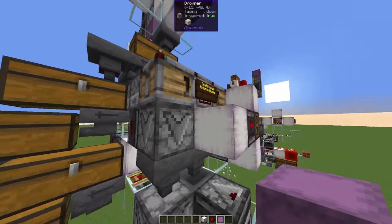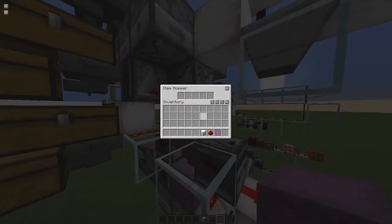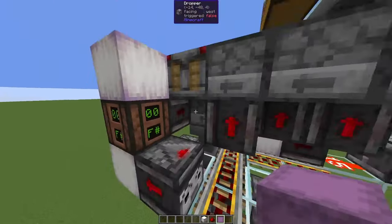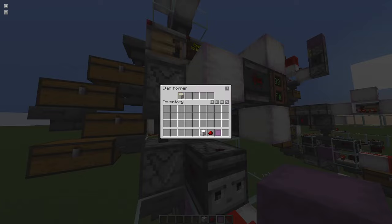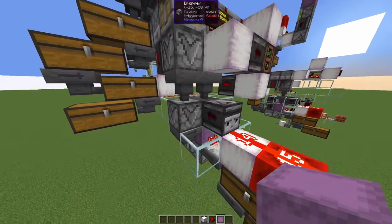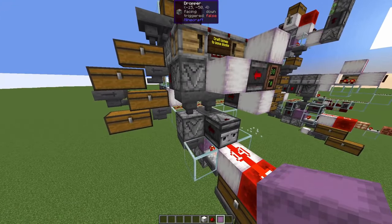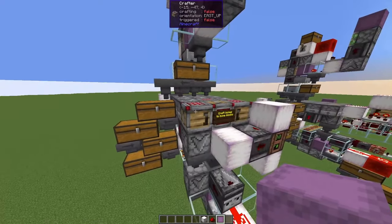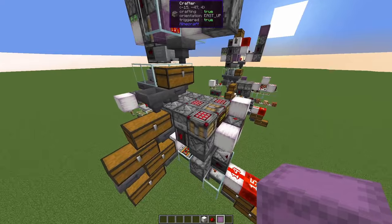We do have to change something, because we create the bone blocks at double hopper speed, and this system sucks out the item only at single hopper speed, so this hopper would run full and this dropper eventually. We power this dropper facing to the side, which will output bone blocks into this dropper here. This hopper will suck out items at hopper speed, but the remaining items go over here. So we basically have two lines, both working at hopper speed, and everything goes into the same shulker box and then into a shulker box loader. This is a really fast way to craft bones from a wither skeleton farm or from a universal mob farm into bone blocks.